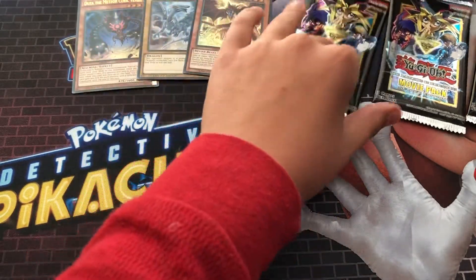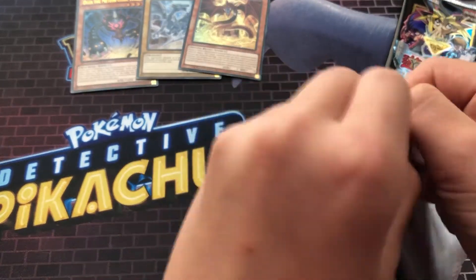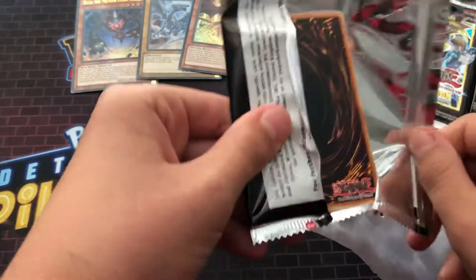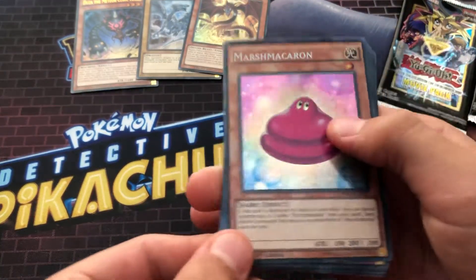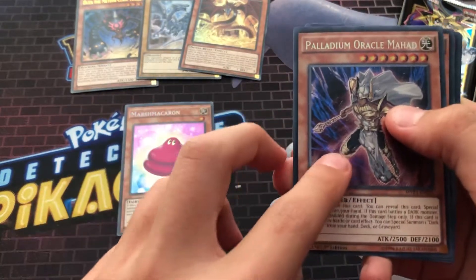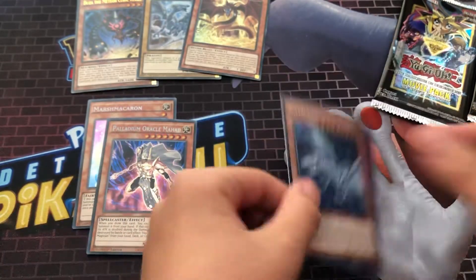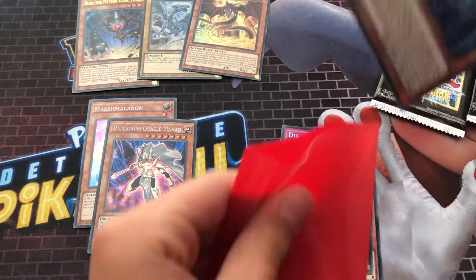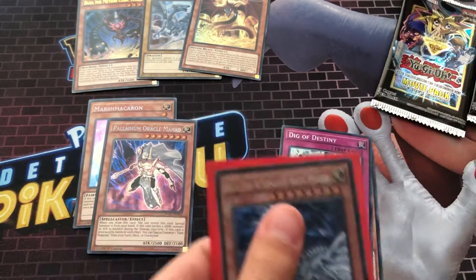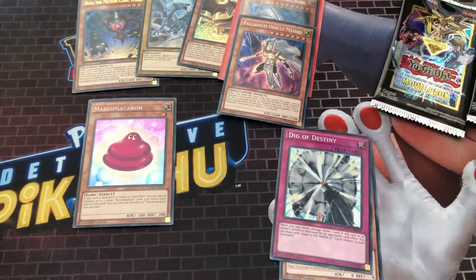First pack — I'm looking for the Blue-Eyes Alternate White Dragon. We've got Marsh Macaron, we've got Polydium Oracle Mahad — that's actually a very, very good one. Guys, we've been blessed by the gods. We've got Blue-Eyes Alternate White Dragon in the first pack, as well as Polydium Oracle Mahad.